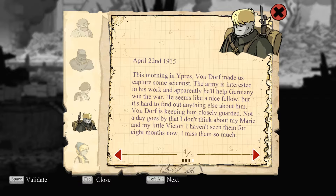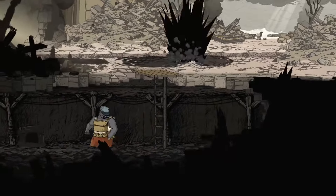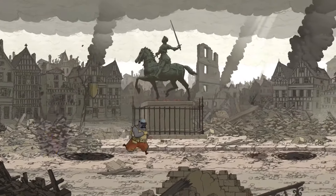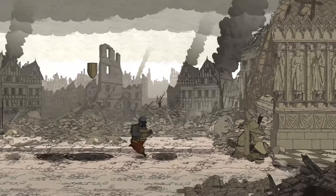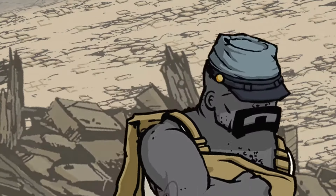'This morning in Ypres, Von Dorf made us capture some scientists. The army is interested in his work, and apparently he'll help Germany with the war. He seems like a nice fellow, but it's hard to find out anything else about him. Von Dorf is keeping him closely guarded. Not a day goes by that I don't think about my Marie and my little Victor. I haven't seen them for eight months now.' Now for us it's been like what, an hour? To these characters it's been a full eight months, so that's pleasant.